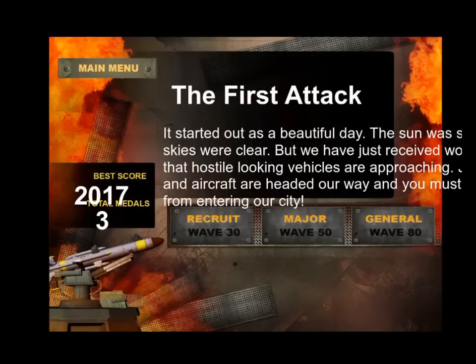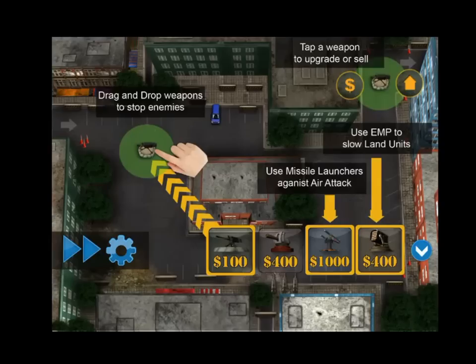Now you can recruit wave 30, wave 50, or 80. Let's click on 30. Now here we go — it shows you that you get your guns. You have to earn money to buy your guns and place them strategically so that you can place them before the enemy is allowed to cross the line. So here we go.